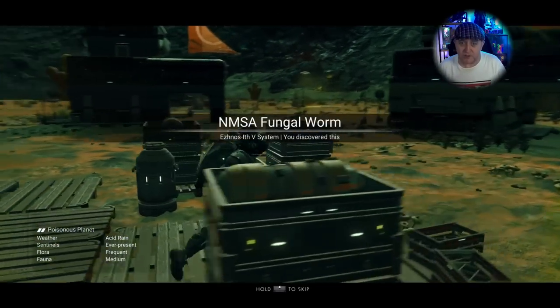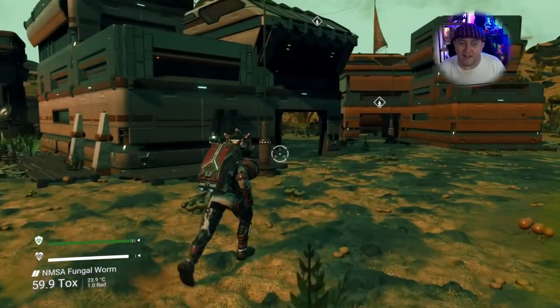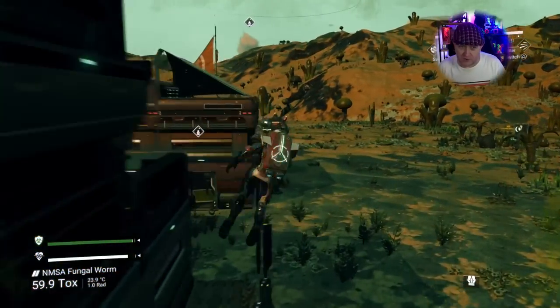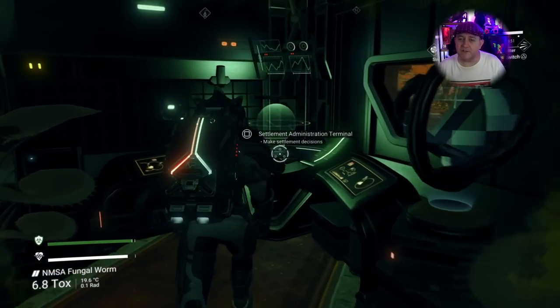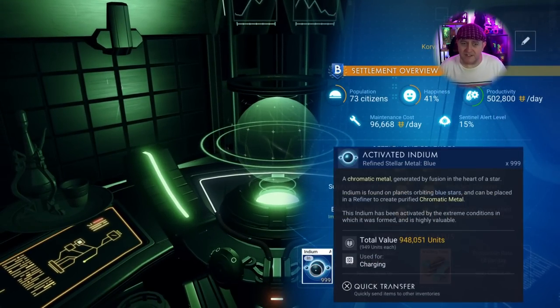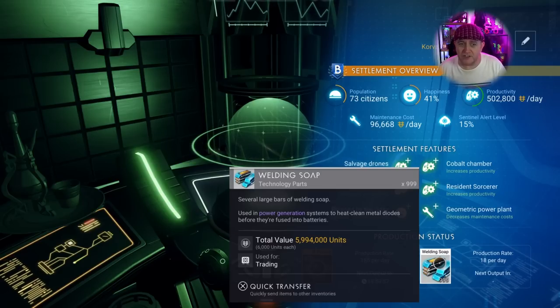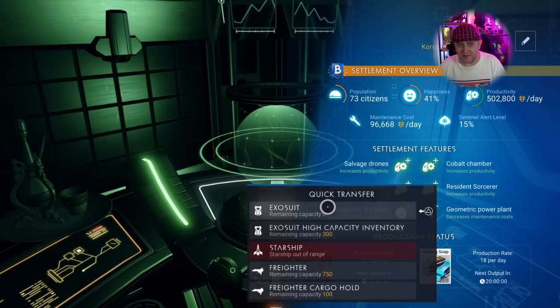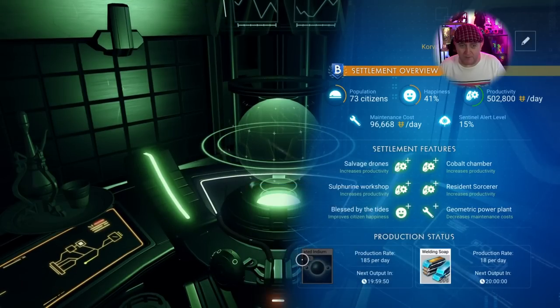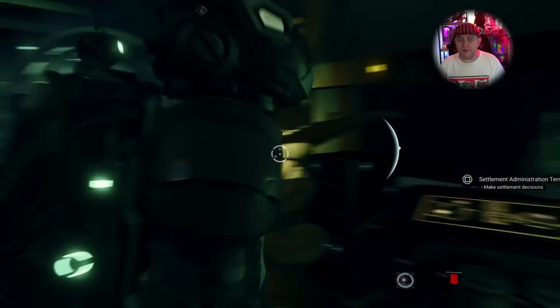I'm quite lucky with my settlement — it gives me two daily commodities, and I'd imagine yours does too. If you've upgraded your settlement a bit, you can pick up daily items for a massive boost to your unit grind. Let's head in and view settlement status. I get activated idiom — 999 of it — plus welding soap. It fills up my exo suit inventory and my entire freighter hold.